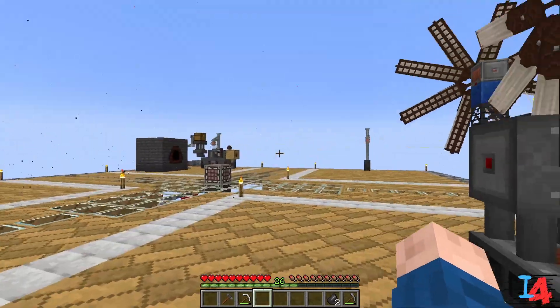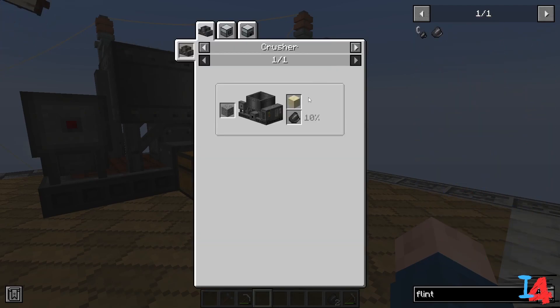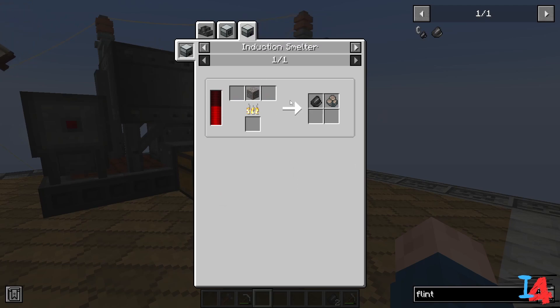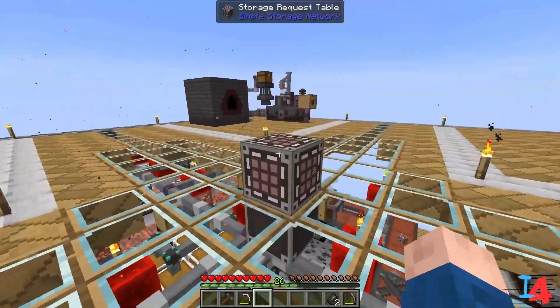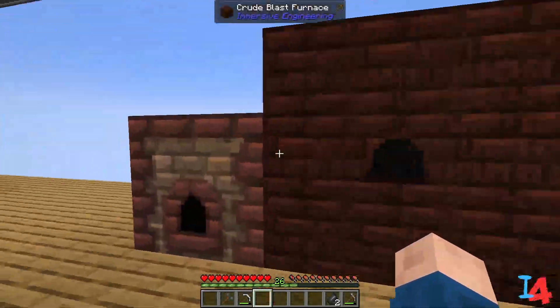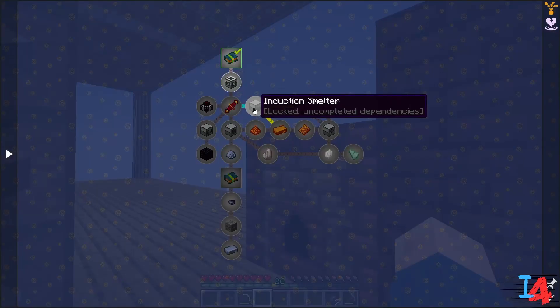Still crushing through them. Oh — you can use an induction smelter to get flint! So maybe we'll work on that first. We got two flint out of the whole stack and a half. So let's work on the machine frame, redstone flux, and an induction smelter because we're going to use the induction smelter first. We actually do not need any flint right now — I did all that for nothing.